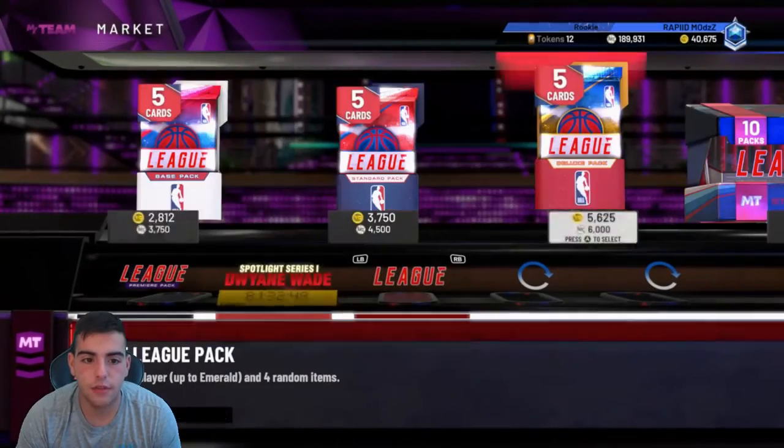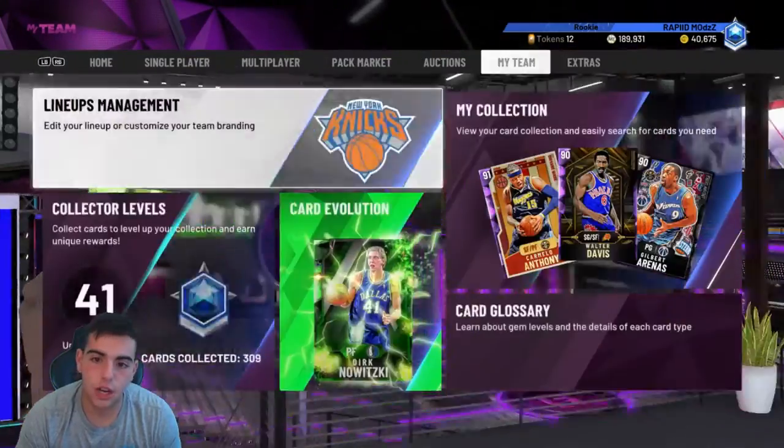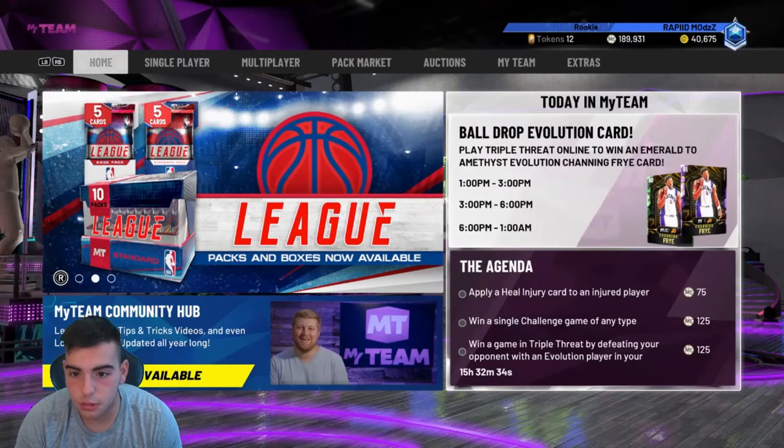Today guys, we have a new Channing Frye. It's actually very easy — it's a new Amethyst Channing Frye. It's an Emerald and you get to evolve him to an Amethyst, so there is a free, pretty much new Amethyst on the board. It's not going to be hard to evolve him.